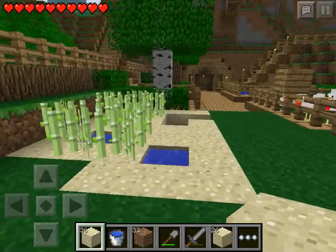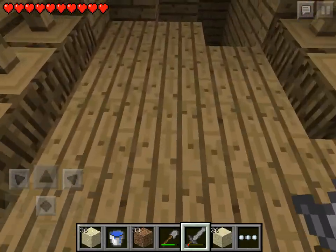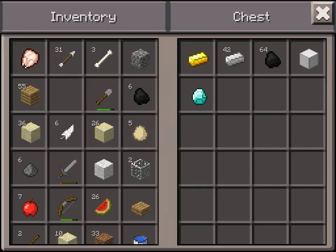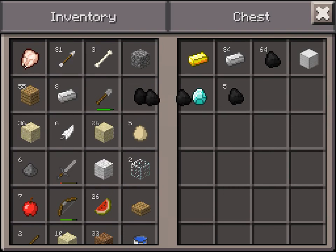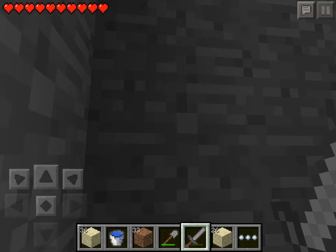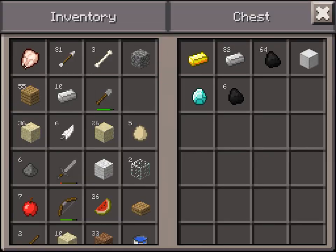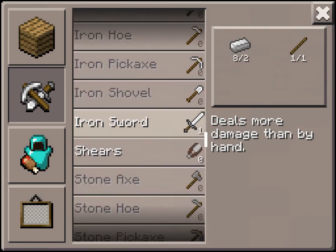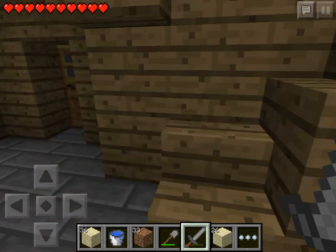We'll wait for dark — perfect timing. We'll go and make ourselves an armour upgrade. We're quite limited on iron — we need eight for a chest piece. We've got some coal, put that back. I've got plenty of arrows which is good. We'll make ourselves a brand new sword as well — treat ourselves. There's a crafting bench there. Perfect amount of sticks. We need one stick for the sword. And we'll make ourselves an iron chest piece — there you go. Boom. Chest piece.